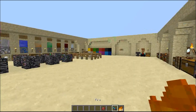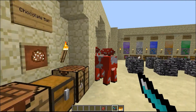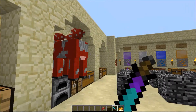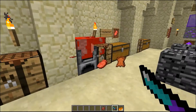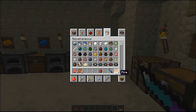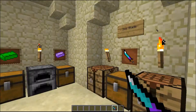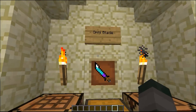The Omniblade is the most powerful blade in the game that I've created. One shot - it's really powerful. And you can repair it with a diamond, so it's really good to have an Omniblade.